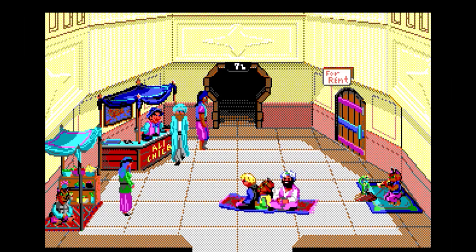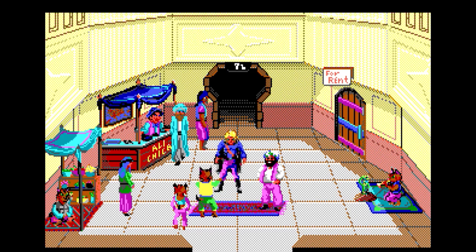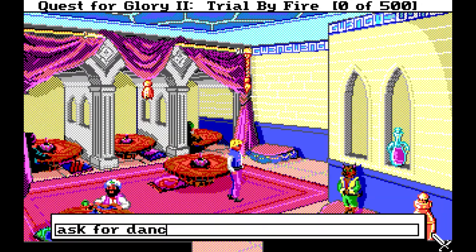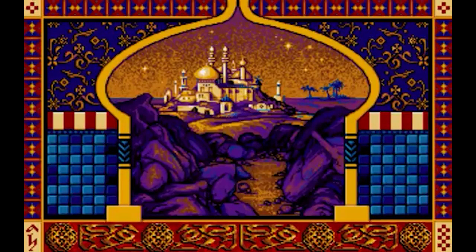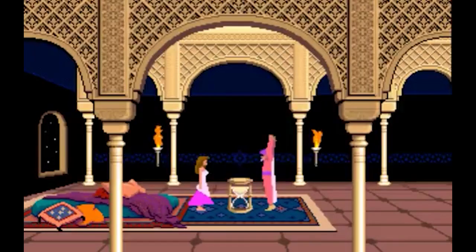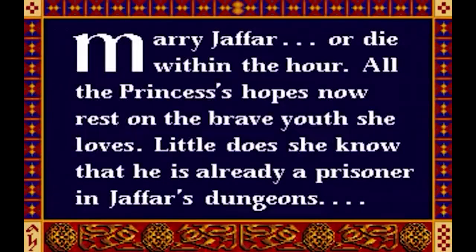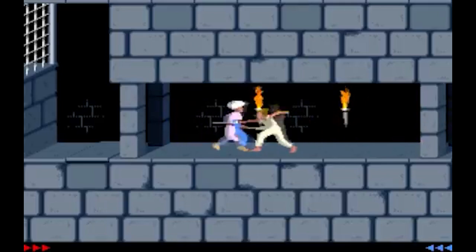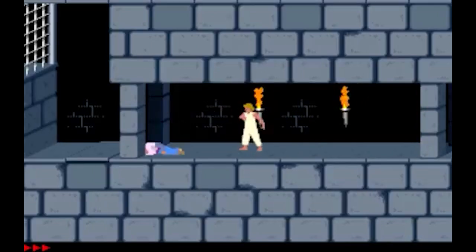It was nigh on impossible to choose a top 25 from 1989, let alone a top 10. 1990 had between 10 to 15 classic hits. So, excepting some huge bangers which you're about to see, 1990 really was that year of two halves. A little erratum from my last video: I put Prince of Persia in the top 10 — although it was released on some platforms in 1989, it wasn't on the PC till 1990. So consider that one in here too. Let's get on with the show.